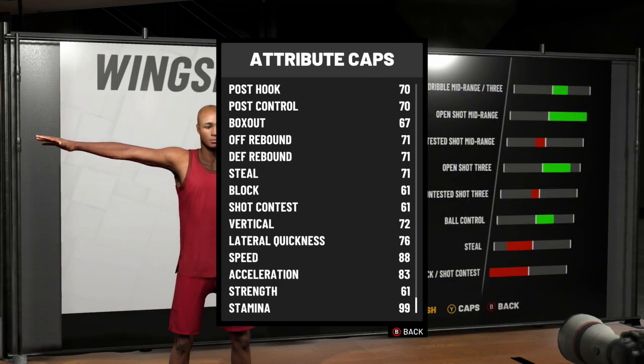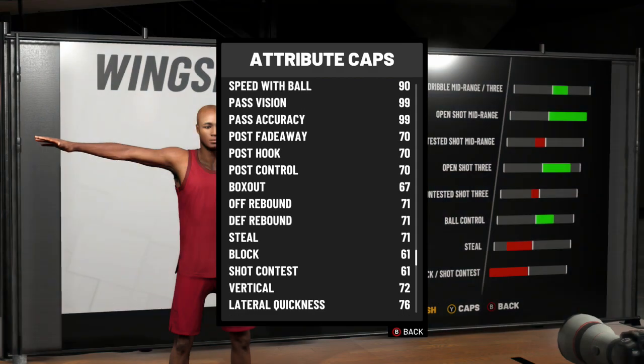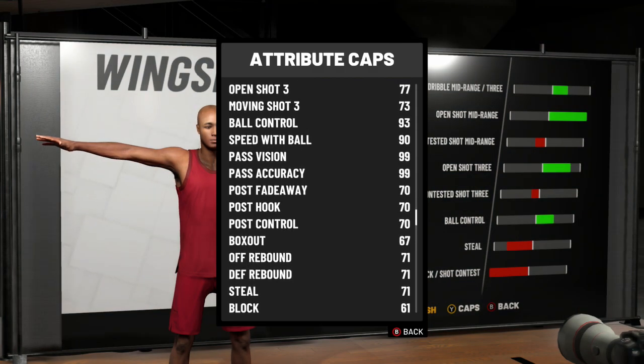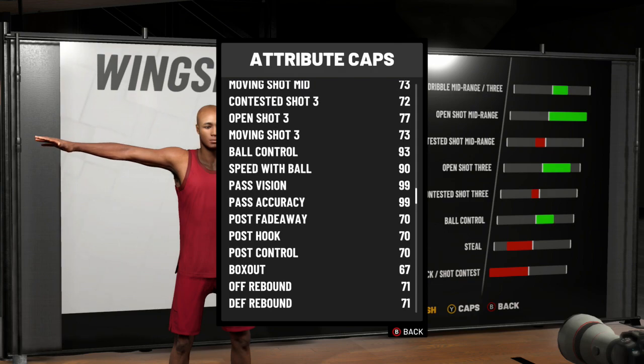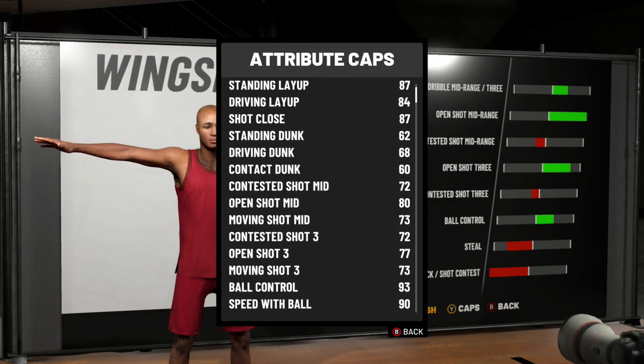Our speed is 88, acceleration 83. This build can play great defense if you know how to sit in that chair — slide those feet. I promise you you're fine. Just hold that LT button, move that left stick, you'll be fine.